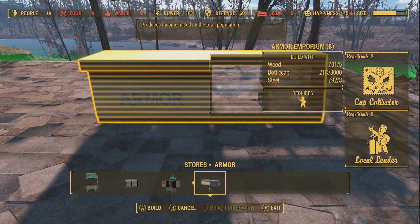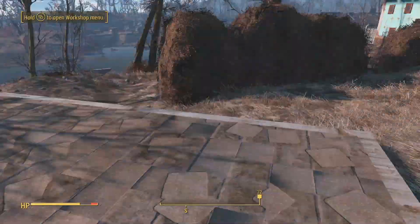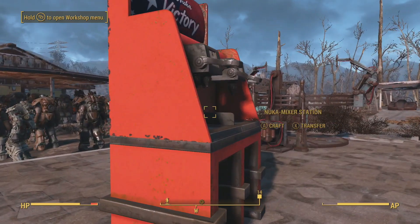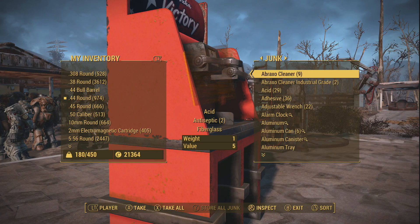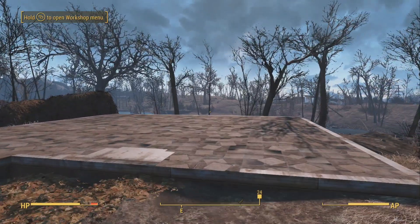It's stored now. You must be thinking: where are the caps? If you go over to your workshop, the caps are going to be in there. You can see now: 1,500 — there you go, my caps are going up.